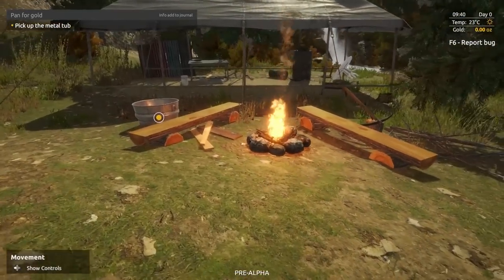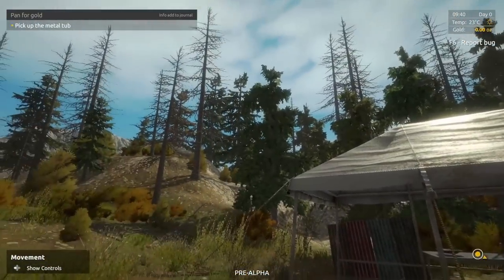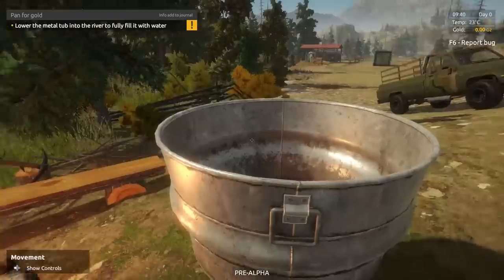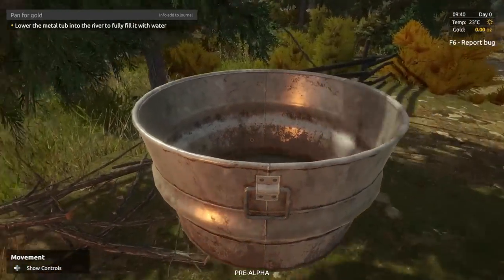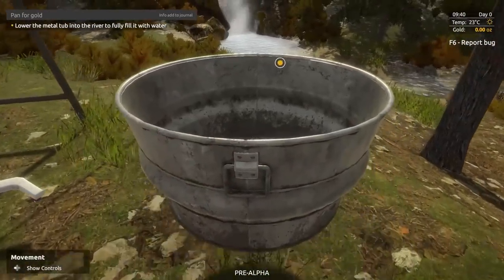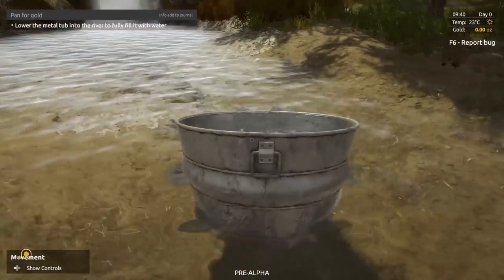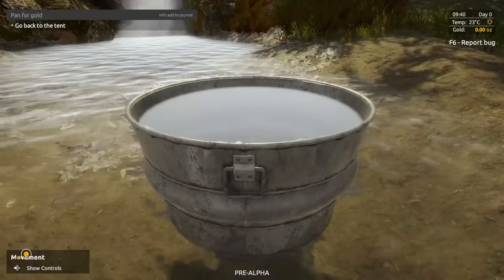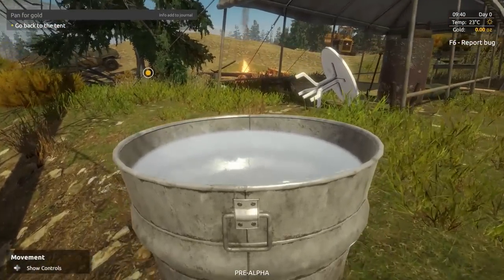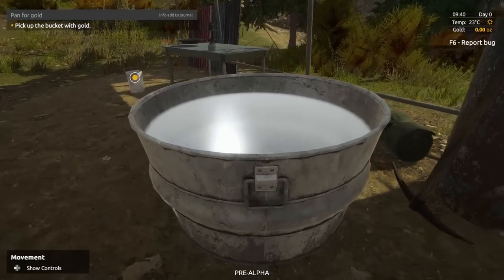Pick up the metal tub. I like the sounds — there's a loon bird out there or something. Look at this big galvanized bucket — reminds me of one of those you can bathe in if you live out in the middle of nowhere. Lower the metal tub into the river to fully fill it with water. This guy walks pretty cautiously — well, I would too. It's a pretty big bucket of water.